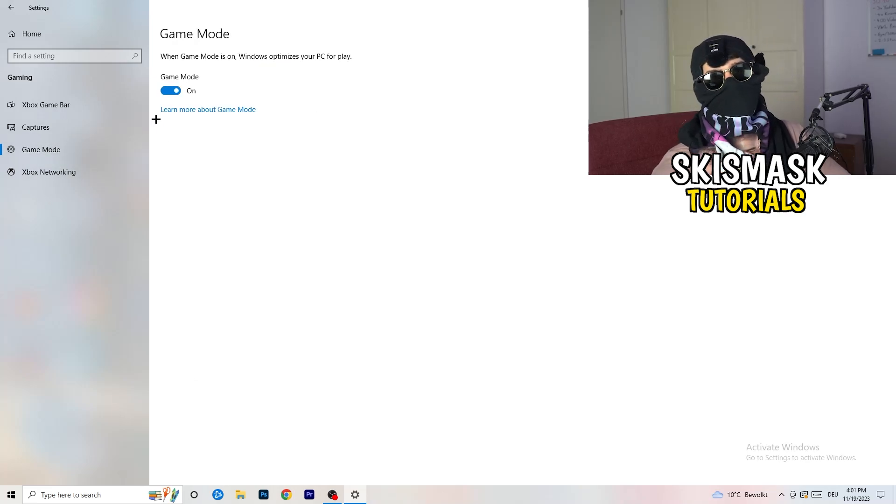Next, go to Game Mode on the left-hand side. This one you need to check for yourself — on my PC it works better with Game Mode on, but on some PCs it won't. Turn it on, check it, then turn it off and check it. Whichever option works better, stick with that.